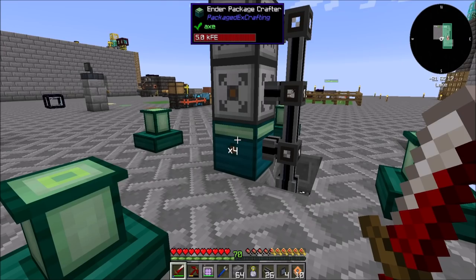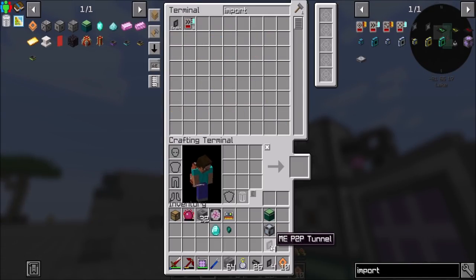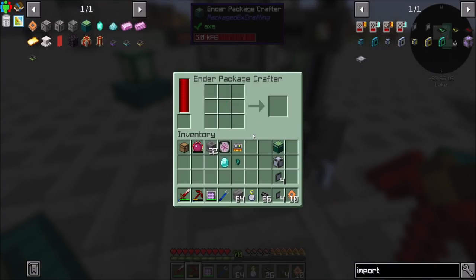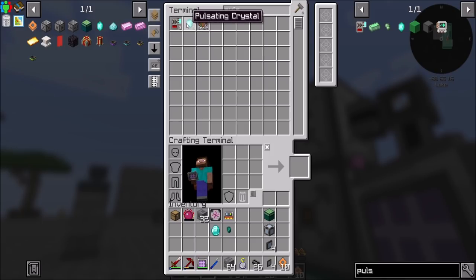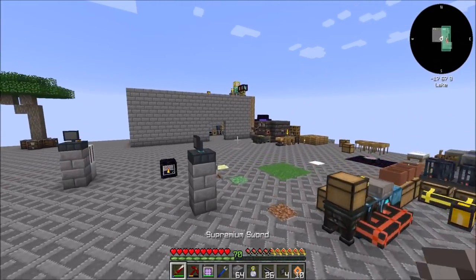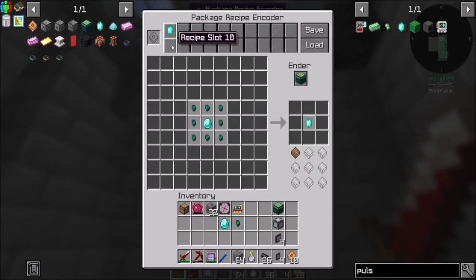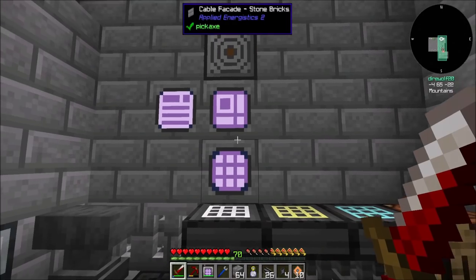Now, will it import? I assume we're going to want an ME import bus here. But actually — you don't need an importer? Hey, that's cool! Well, now we know how to automate that guy. I suspect I can have many recipes in there because it looks like there are 20 slots. So as we need to automate this machine more, we can do a lot of things. I'm cool with this — I think this is neat. I'll figure out how the packager and unpackager relate, but I've got the basic gist of how this works now.